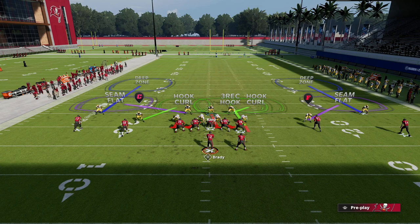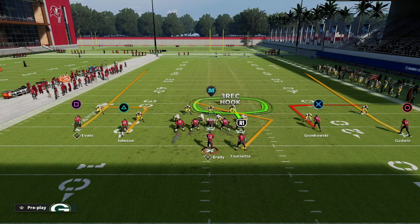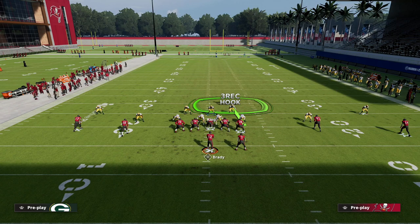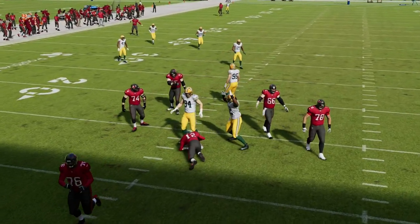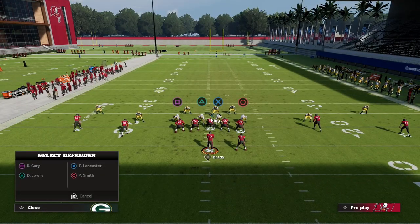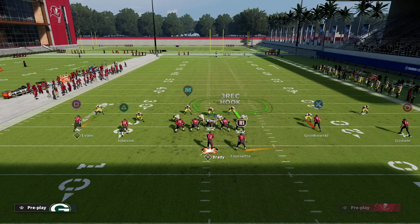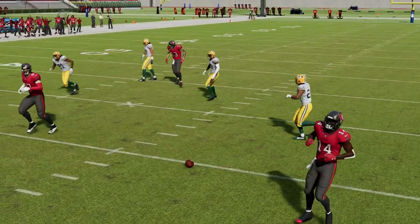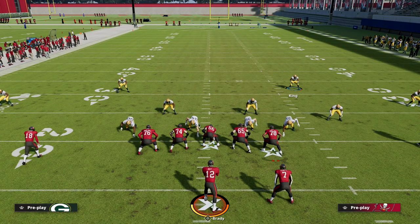The three-receiver hook is really going to help with underneath stuff. If you want, you can drop this defensive end into a hard flat to help with crossers on one side, but you really shouldn't need to. For example, with a slant-post combo — like a shallow cross — you'll see the coverage plays very well, and there's really nothing open. This is why we want the three-receiver hook on the running back side. If they run a wheel concept, the three-rec gives a double team and you've got perfect coverage on the running back. The RB wheel is completely shut down.